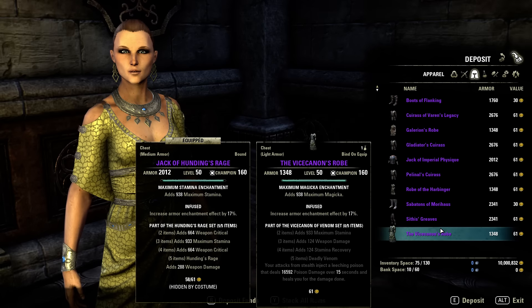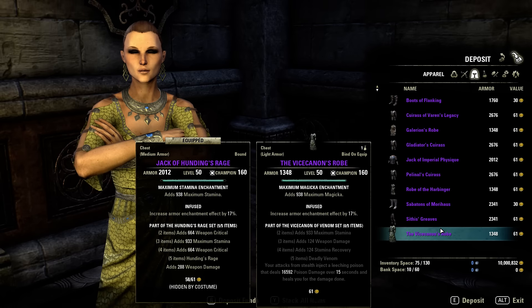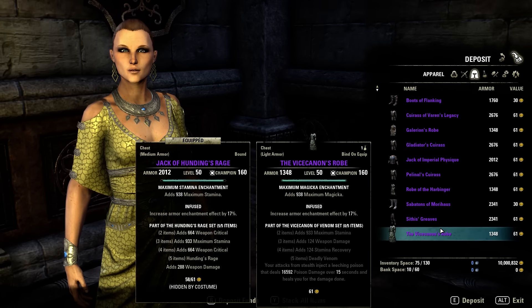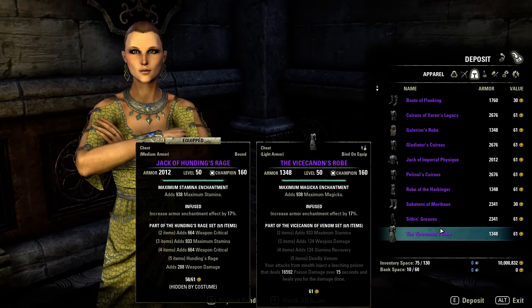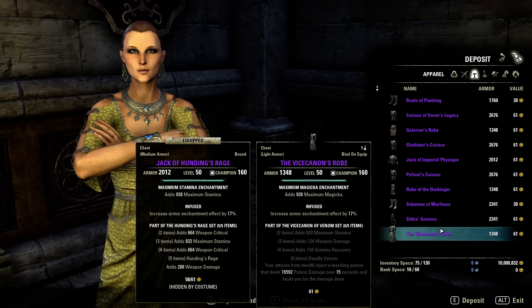The Vick Cannon of Venom set is light armor. Your attacks from stealth inject a leeching poison that deals 16.6k poison damage over 15 seconds and heals you for the damage done — basically a 1k tick per second. But why is it light armor? Poison damage scales from Mighty and is mainly used by medium or heavy armor people. I hope they change that to medium armor.